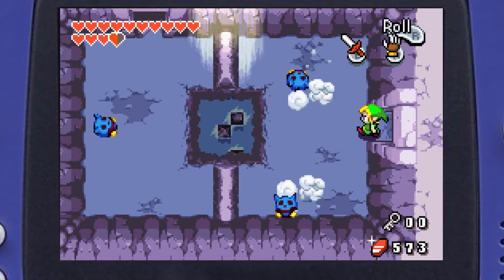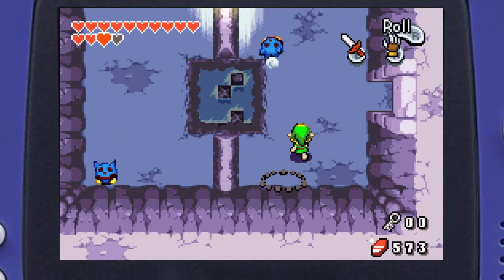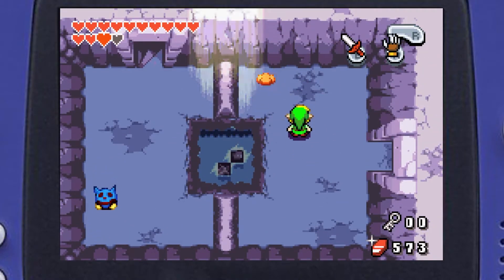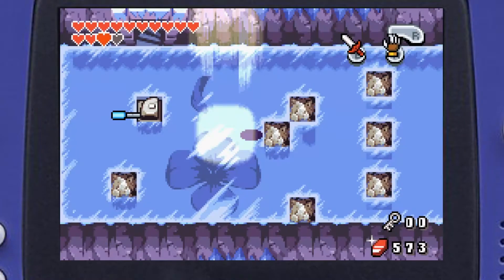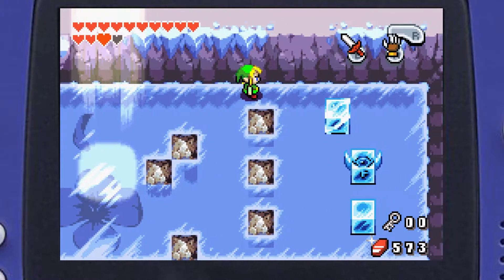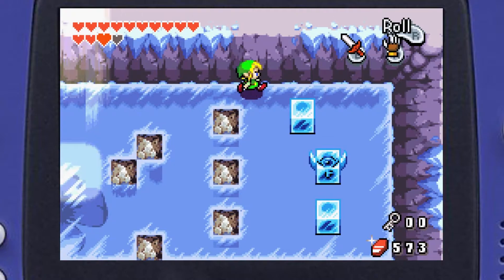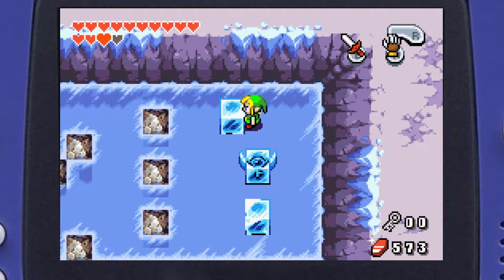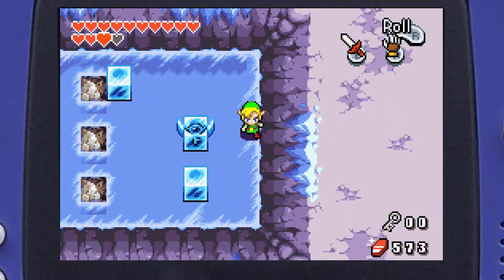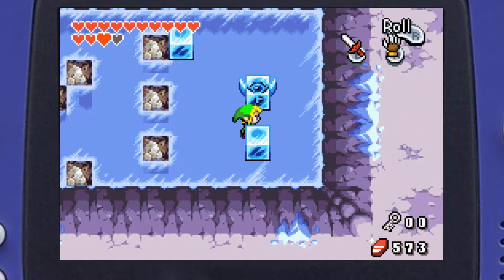I hate when there are torches that shoot fire balls at you. Here's one of the block puzzles. We got a key and another key in a jar. I believe we want to push this block here and then this one. Whoa, this ice is way too slippery.